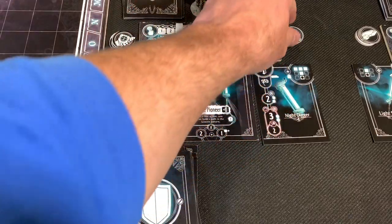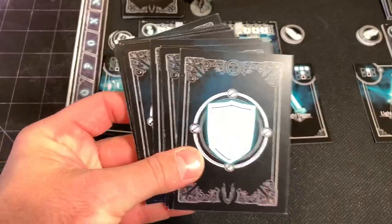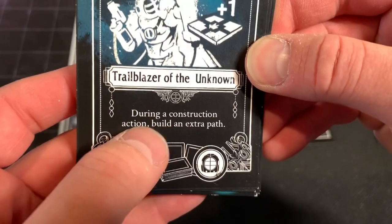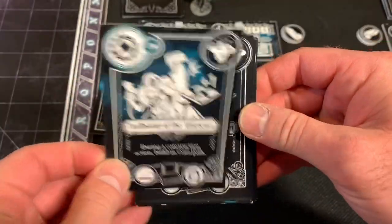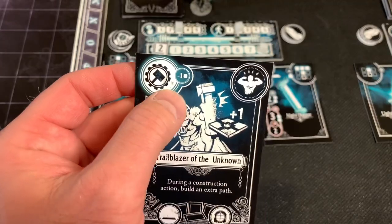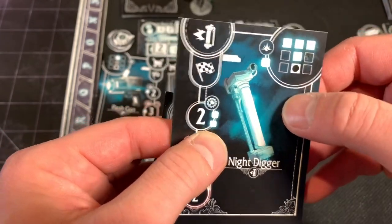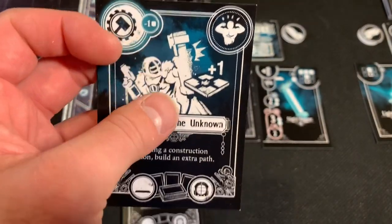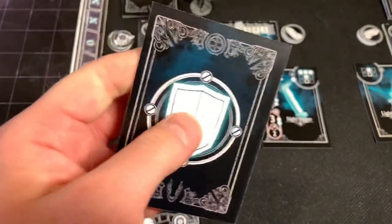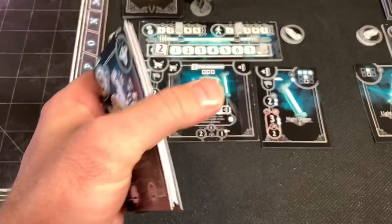I've also put out a couple other tokens — these are our currency in the game, called Umbra. For the mission we're playing, everybody starts with three. On top of that, all of our characters get their own signature deck filled with different cards that only their character can use. For example, this one allows us to trailblaze the unknown during a construction action and build an extra path. The cool thing about this game is you can use every card in the game for up to three different things: you can use it for the action it describes, use it to reduce a Lux cost, or discard any card to block incoming damage. There are so many different ways to use these cards — that's a really cool experience.